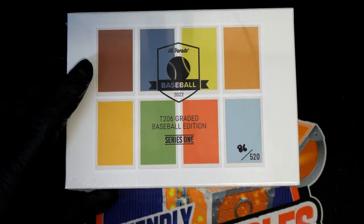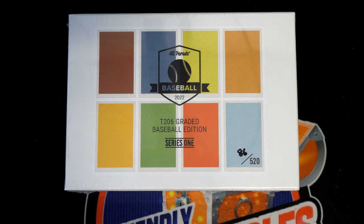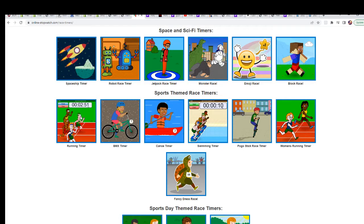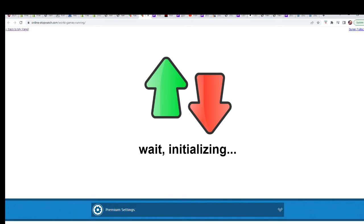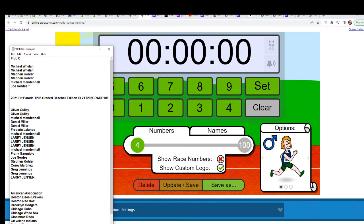All right, here we go — T206 graded baseball edition, series one. Wishing you the very best in the filler that is happening right now. And if you're in the break, good luck to you, because we're about to rip that open. We'll start off with filler C here and we'll get three winners.